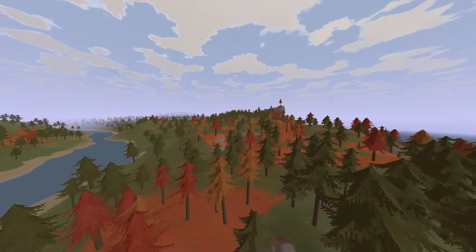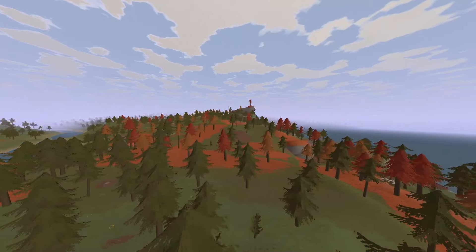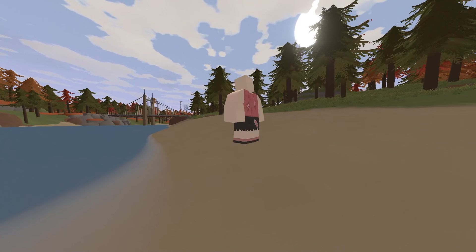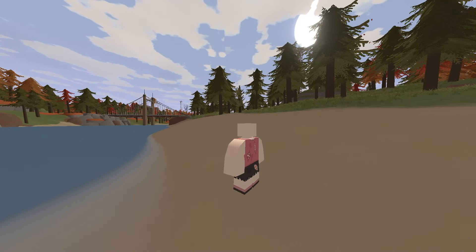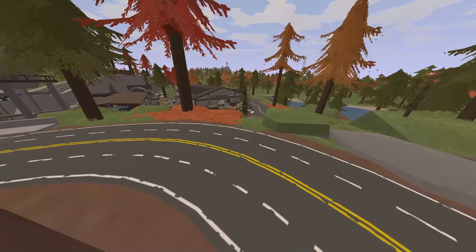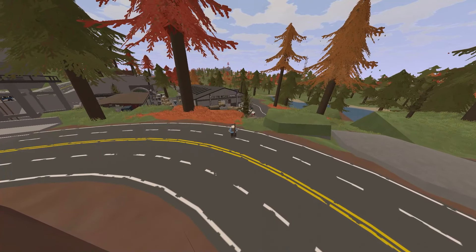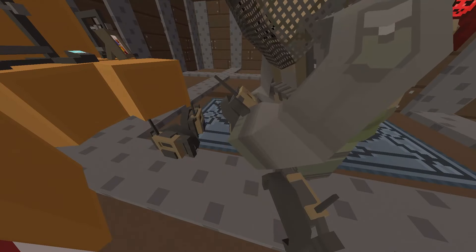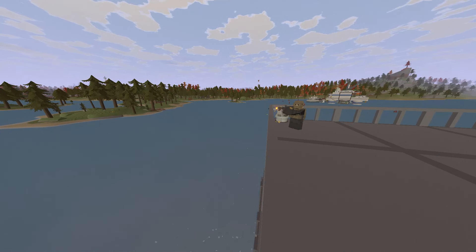Inside the colorful and tall forests of Escalation, plenty of different species reside there. Beginning with the fresh spawns, going all the way up the food chain to the apex predator, the giant rat. While you're there, you may come across some amazing creatures. Let me share with you how these beings behave and thrive in their natural habitat.